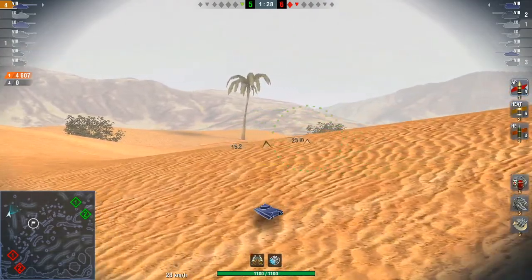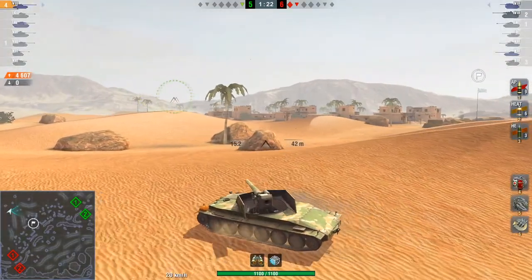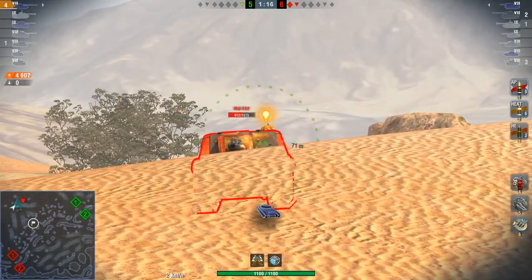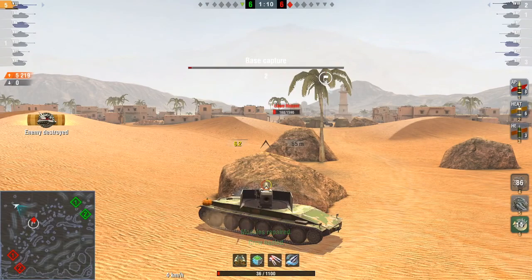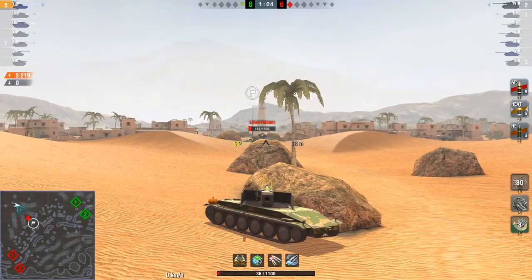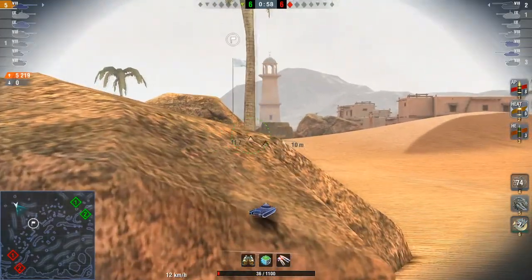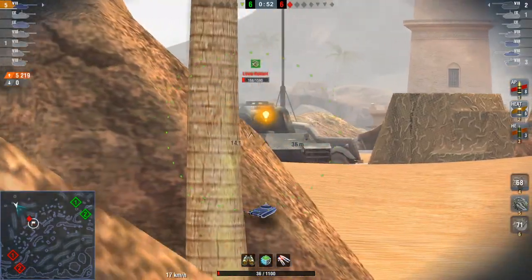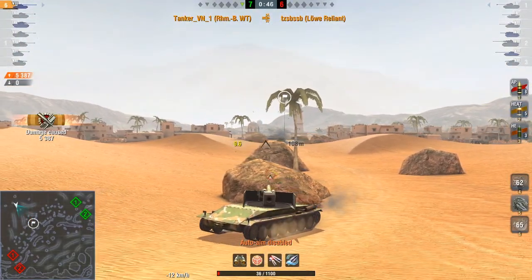This battle shows how you play the Borsig. First, you start at far, far distances on the map, and then you start closing in if you've got enough HP and if there are enough targets. If there aren't any visible targets for some time, just don't stay there — try to relocate. That's what you should do. And the final enemy — the Lorraine, I think — at least I think it's a Lorraine. I'm sorry, I'm not seeing this quite well. Well, that was a miss.